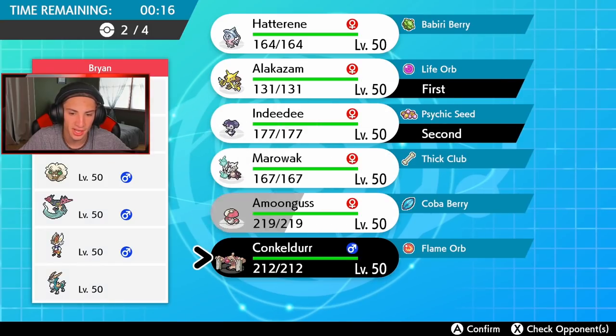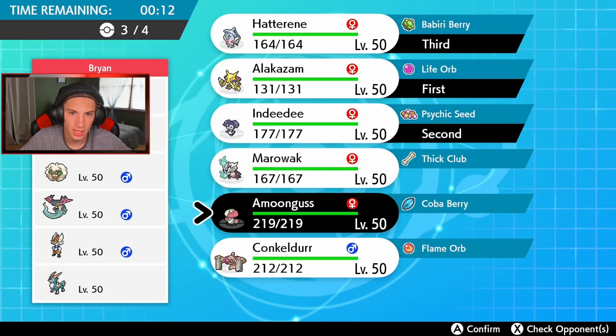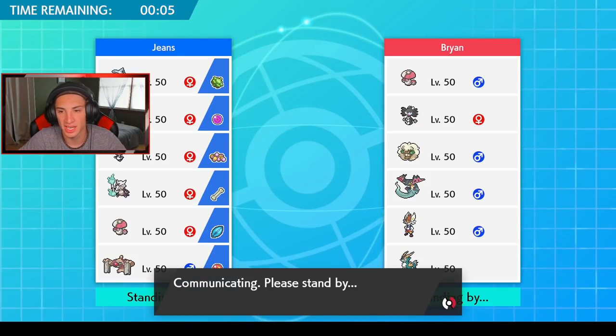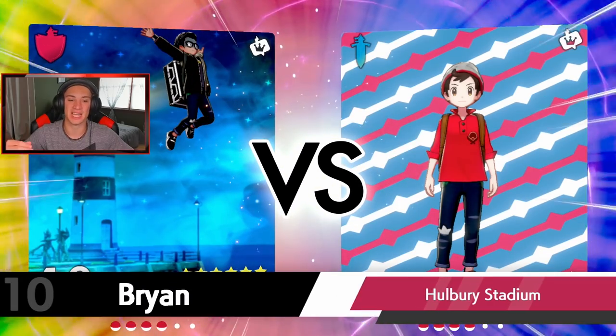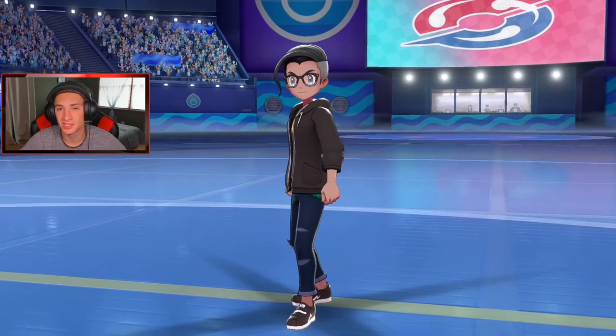He has no way of setting surges, so I think I go Conkeldurr, or do I go Hatterene to try to set up the trick room? I'd rather have Marowak here — I'd rather get Marowak going because he's a beast in trick room if I can get it set up. I'm planning on leading Alakazam because we can set up that Psychic Surge, go for an Expanding Force hitting both for 80 base damage, and then it gets the Psychic boost, the STAB boost, the Life Orb boost — it is going to be ridiculous damage. Let's get rolling — Expanding Force is probably one of the new best psychic moves out there.